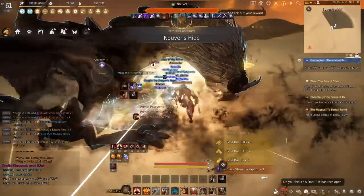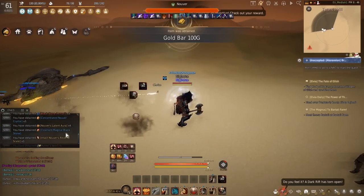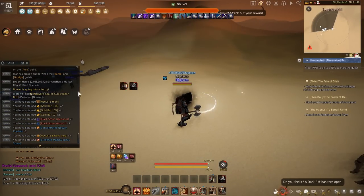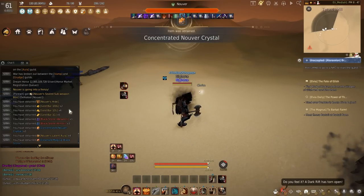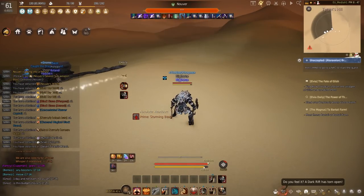We transitioned into a Rift because we had to go down to Valencia to kill Nuver. Part of the Bartali's journal is to kill three Nuvers, and I knew I'd need to do that for the future. We went all the way across the map to get to the boss, showed up at Nuver, and killed it. Bosses in EU are pretty nice — they die really fast and you can get some decent rewards. What I was really looking for was that one kill for the log.